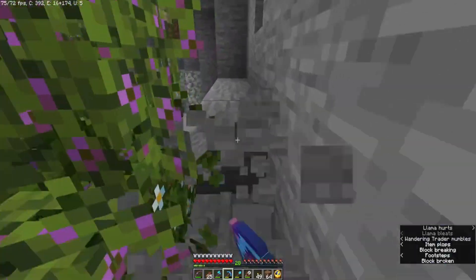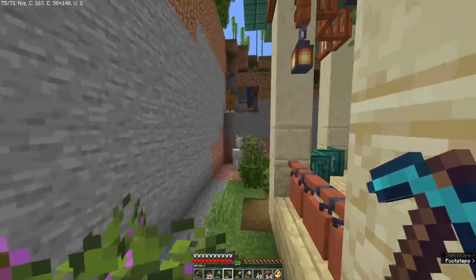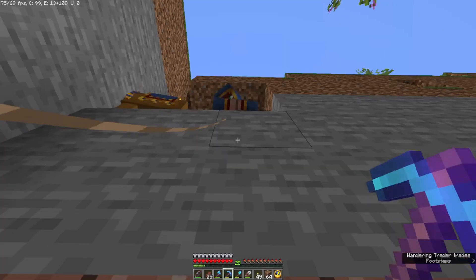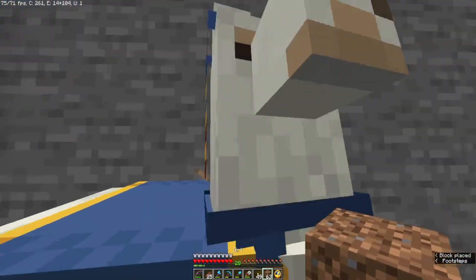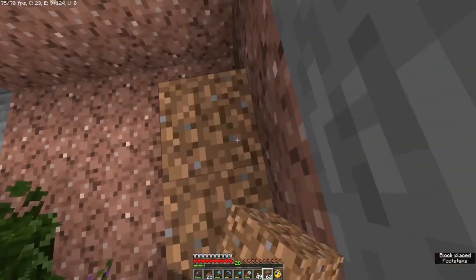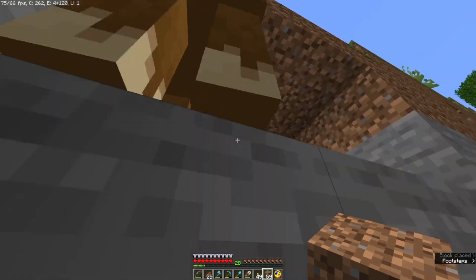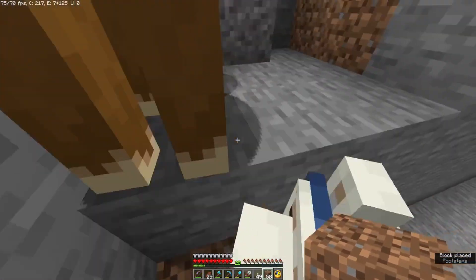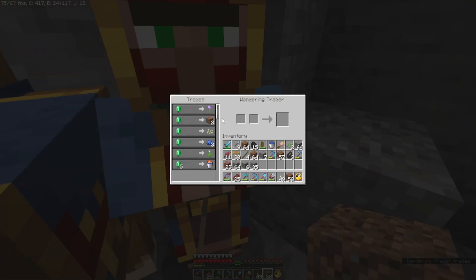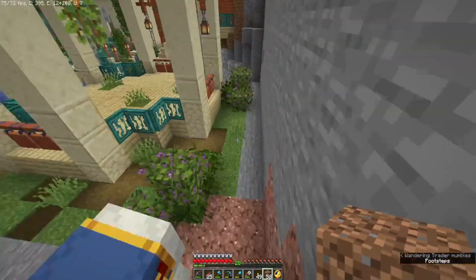Oh, I can hear a wandering trader — oh there he is! Hey buddy. Oh, I'm not high enough. Oh my gosh, I just want to see the wandering trader. All right, he doesn't have anything I'm interested in... oh hang on — rooted dirt! Oh, I know where to get rooted dirt, but should I buy some? Oh, I can't decide.